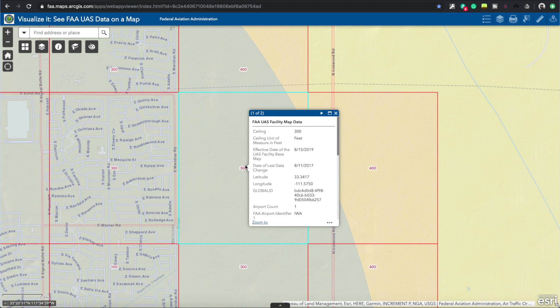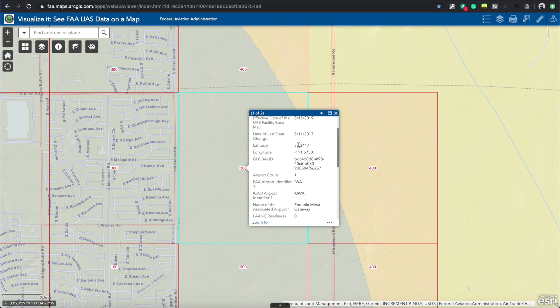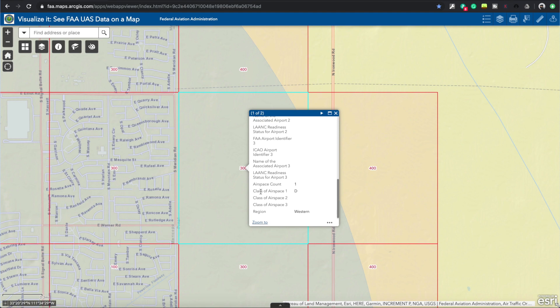I've selected an airport at the bottom of the Phoenix area and I'm zooming in. I'll pick this area with a 300-foot ceiling - within the circle it says 300, meaning we can only fly up to 300 feet. Clicking on the grid shows information including the airport identifier K-I-W-A, which is Phoenix Mesa Gateway Airport - a class D airspace airport. This information is important for our application, as class D is controlled airspace and requires authorization through the Drone Zone.